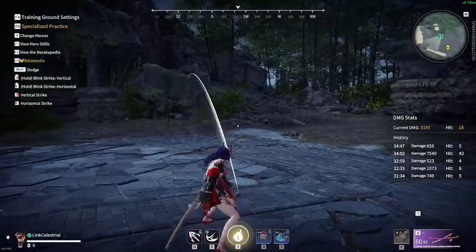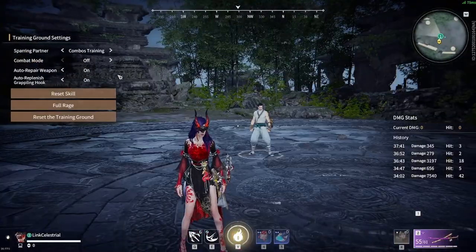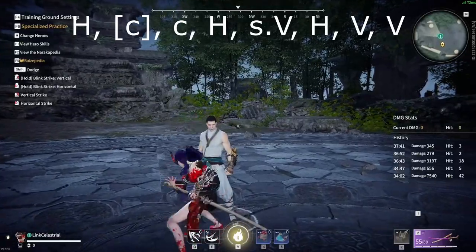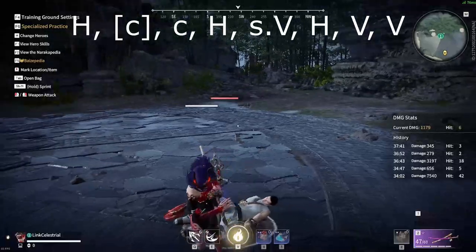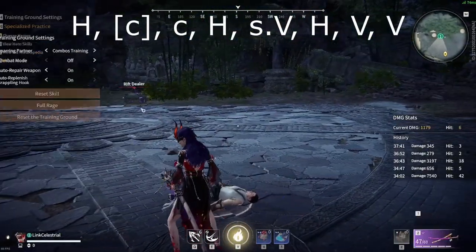Right now I'm finding vertical better, but in the past I found horizontal better. I've turned the bot off here to show it with an Akka on the front, because I can't consistently get the sliding uppercut on the bot — but I can consistently get it on real players. As you can see it still works and gives you a bit more damage, so it is worth doing.